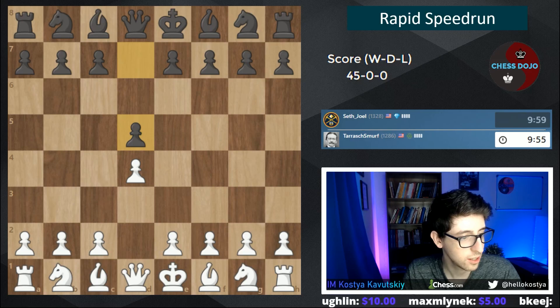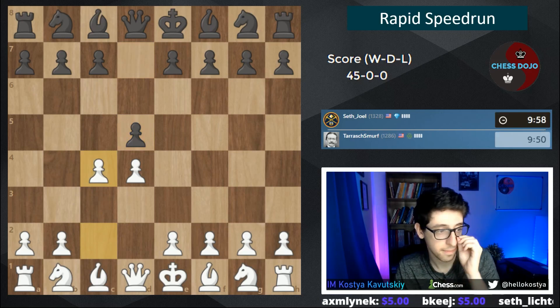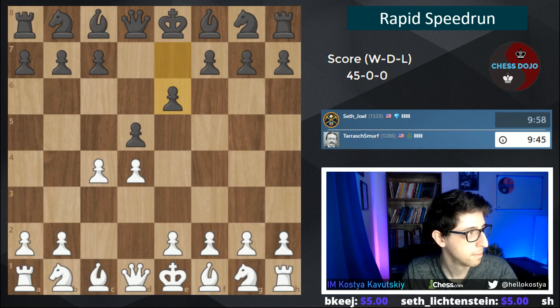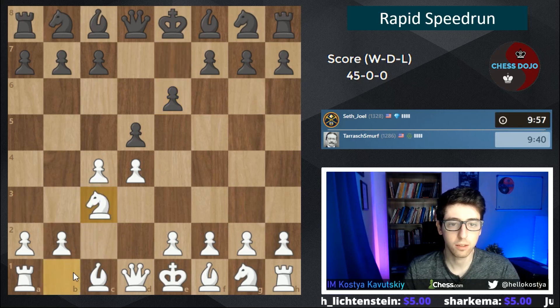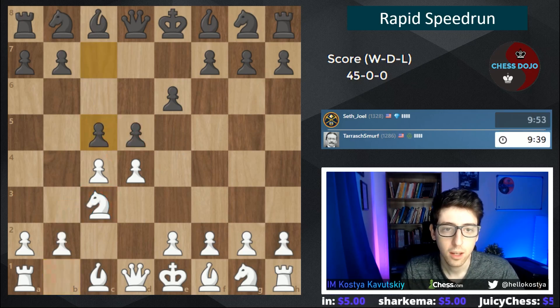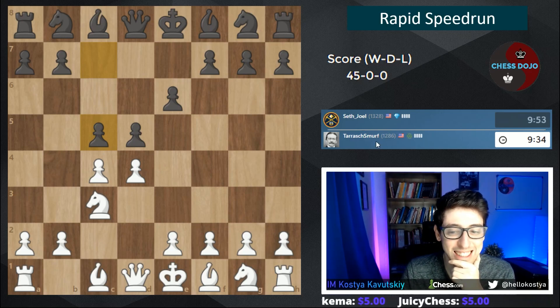40 channel points go to Enzo and Shachsumi. e6 — let's play knight c3, just bringing this knight out to the center, putting pressure on d5. We're getting c5, the Tarrasch — awesome. Playing the Tarrasch against Tarrasch. Seth has some nerve.